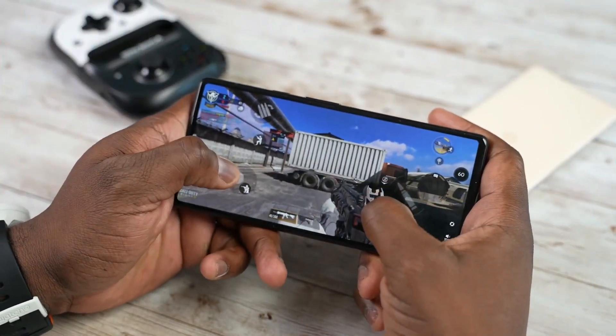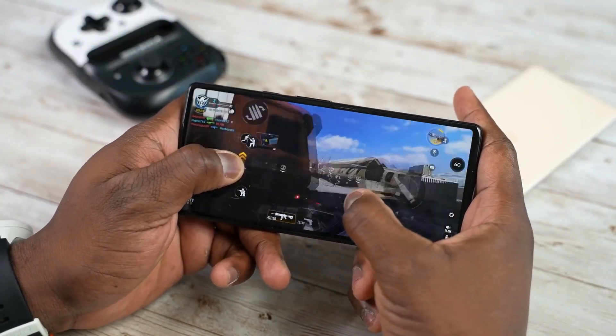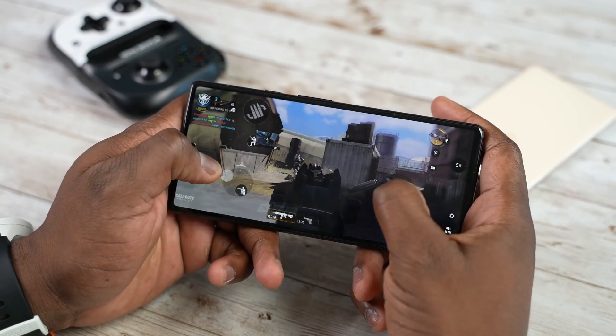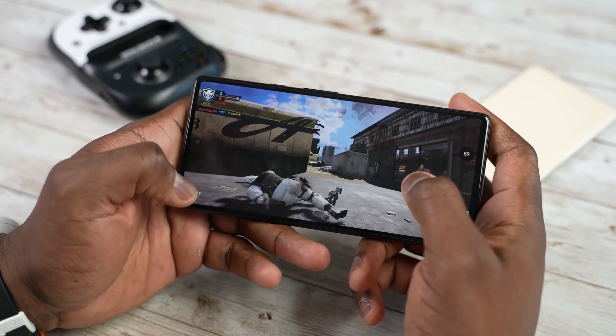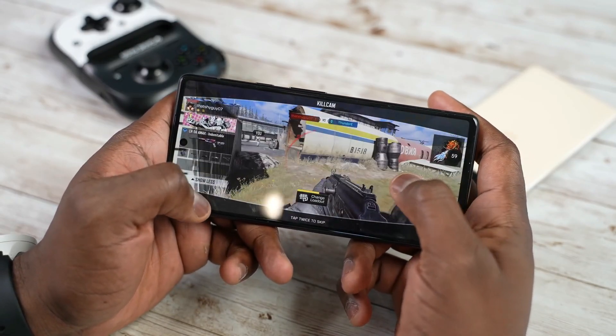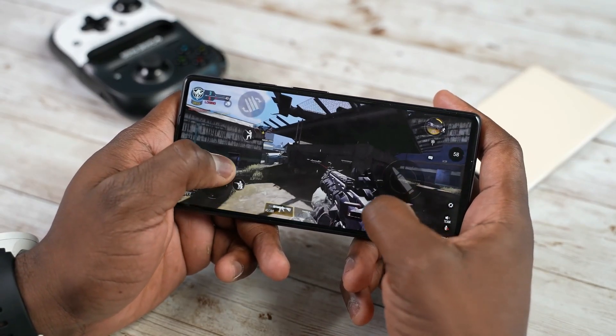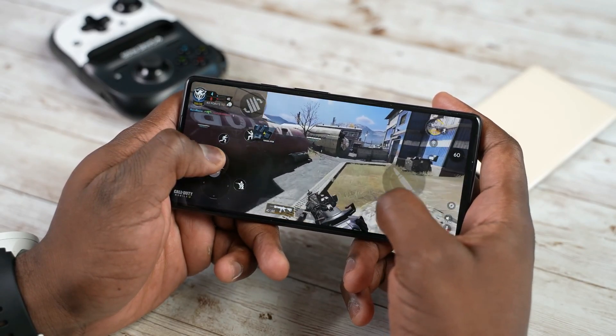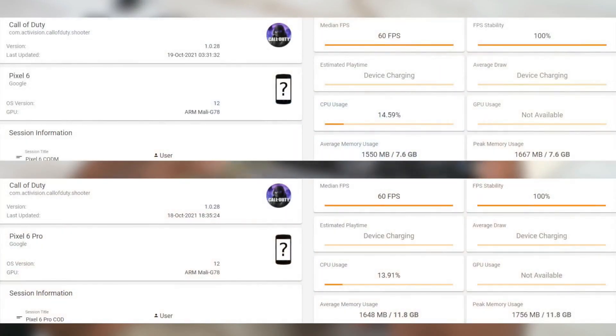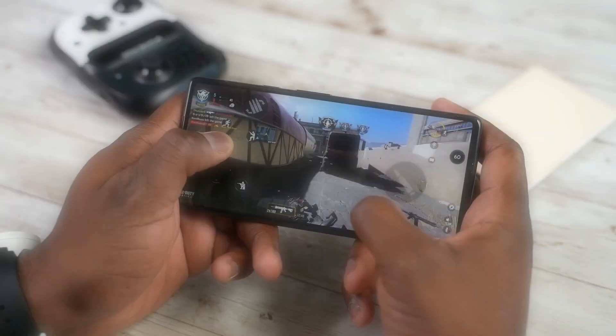Of course there's Call of Duty Mobile — this is my starter for all bench tests. With Call of Duty Mobile we have some really solid performance. We have our settings maxed and everything high, and we're able to play on both the Pixel 6 and the 6 Pro getting 60 frames per second, as you can see with our GameBench benchmark scores. Nice solid performance across the board.